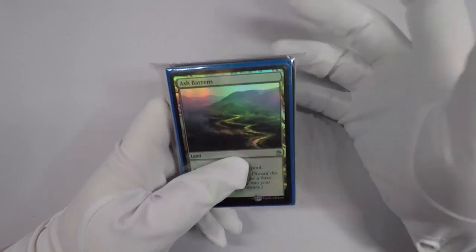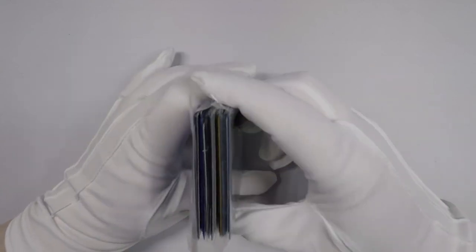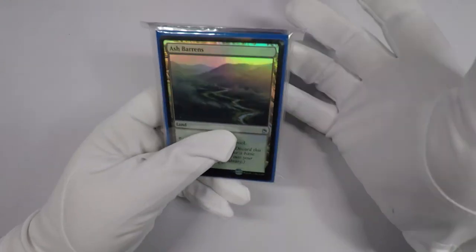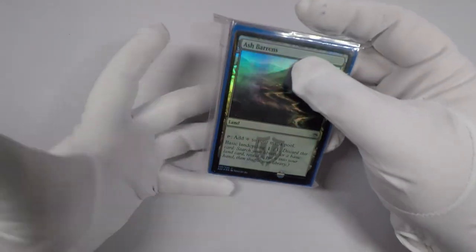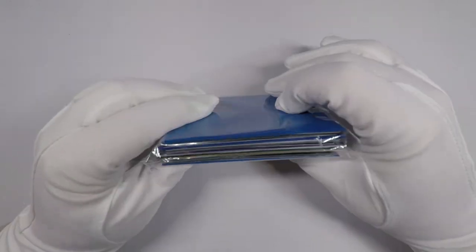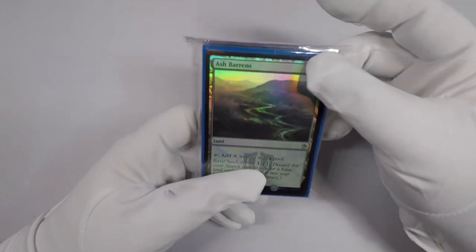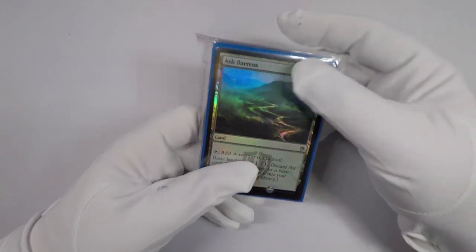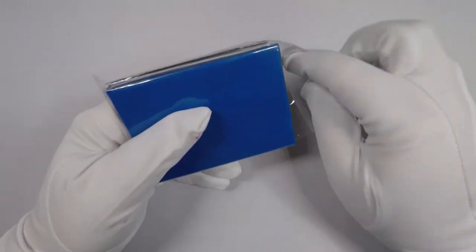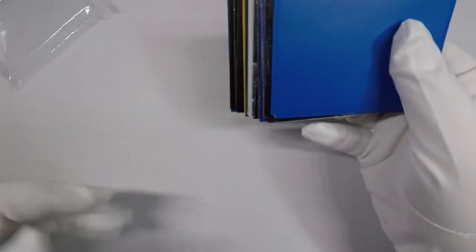Hello and welcome to White Glove Reviews. In this video, we'll be taking a look at the very random assortment of cards that I picked up for Magic over the month of March 2018. March wasn't really that exciting of a month when it came to picking up stuff. There were some reprints with Modern Masters 25, or A25. Let's take a look at what all I picked up.